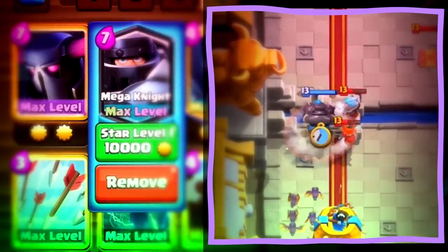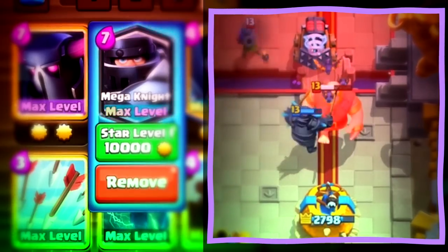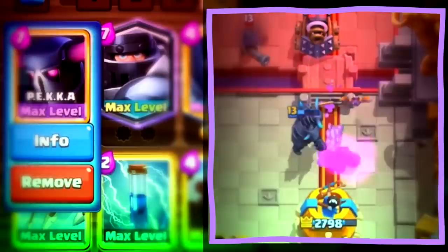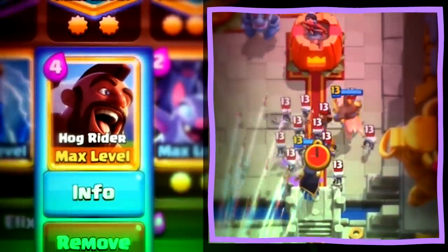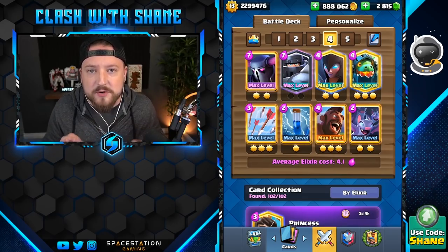You have the big beefy boy of the Mega Knight in there, with that spawn splash damage to destroy your enemy pushes, plus the high DPS output of the P.E.K.K.A. paired up with the Hog Rider as a sneaky win condition. You have yourselves the recipe for an absolutely absurd strategy - and honestly, it is a ton of fun to use.